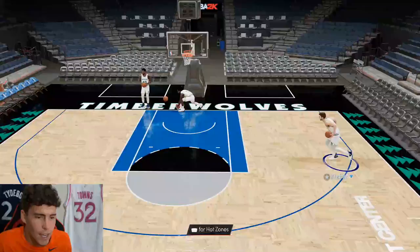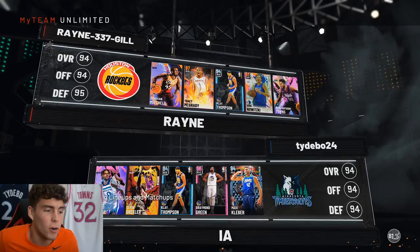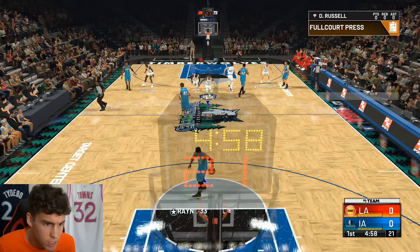I'm going to move Maxi to the center position, because I think that's where he'll be better. Here we are hopping into an unlimited game on current gen. Looking at my opponent — we're up against Donovan Mitchell, T-Mac, Klay Thompson, Draymond, and Big KAT. It's going to be interesting to see how Maxi compares to those other centers. I'm excited to use Maxi; honestly when I got the card I wasn't that excited, but after using him in shoot around on current gen I think he's going to be pretty solid because of his speed, lateral quickness, and ability to move.